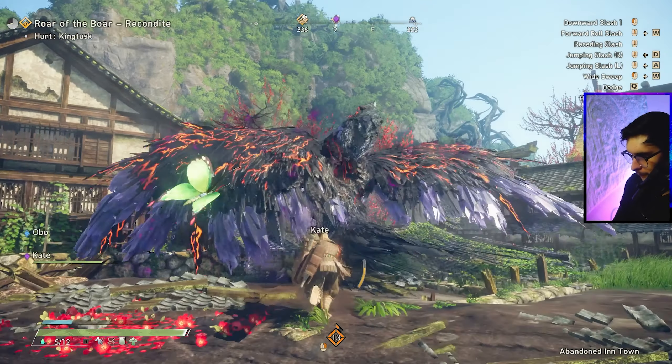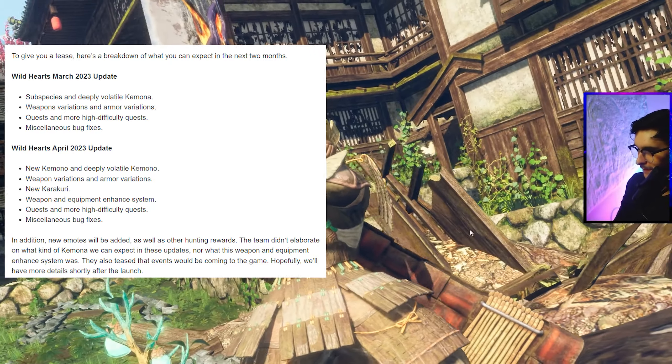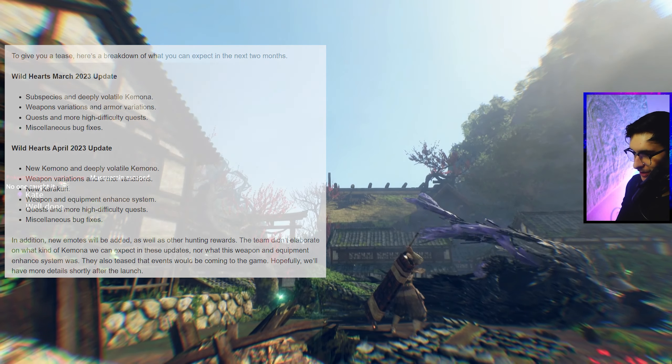Next up is the content that will be coming to Wild Hearts in the future. As far as we know, future content will be free — at least the update in March and the update in April. Both updates will be adding variations to weapons and kemono, armor, quests, and all kinds of really good stuff completely for free.